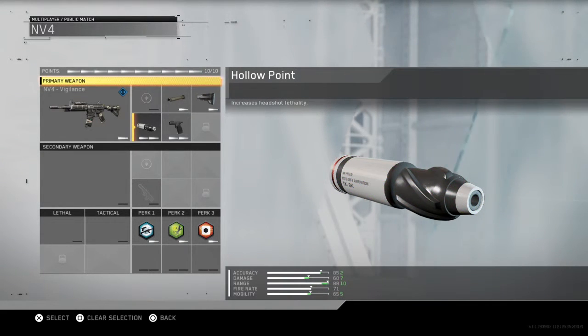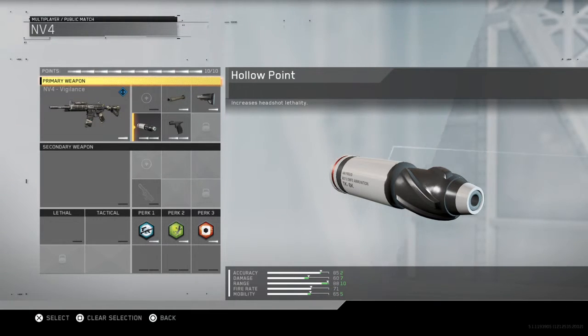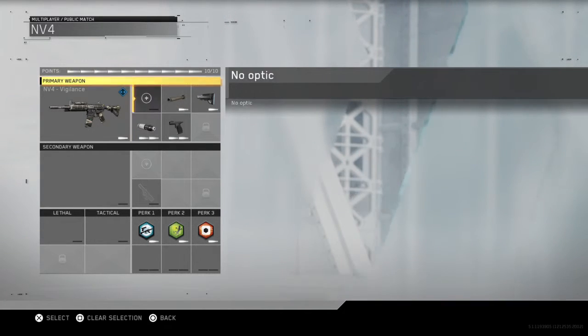Hollow point increases headshot lethality. So this is essentially high caliber, guys. And high caliber, as you know on Black Ops 3, was an amazing perk — it made the Shiva do one-shot kill headshots. Honestly, with this gun I think it's like a two-shot headshot. If you get two bullets on the head, they will drop.